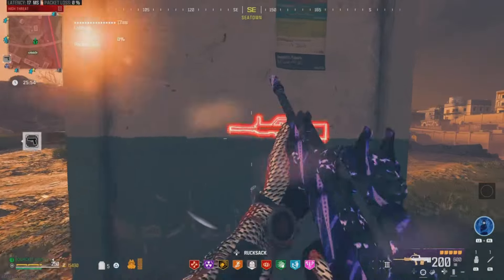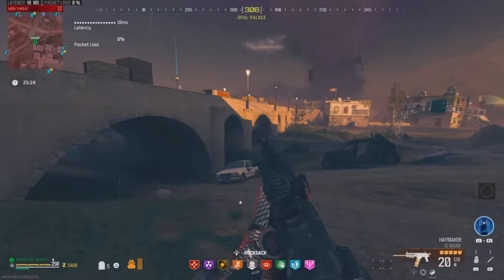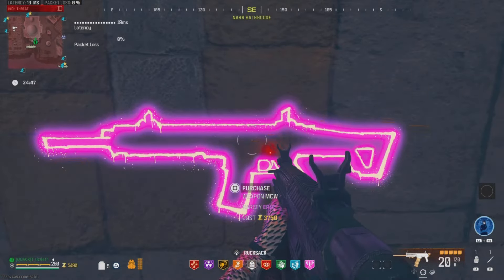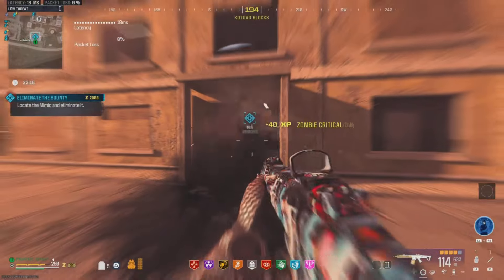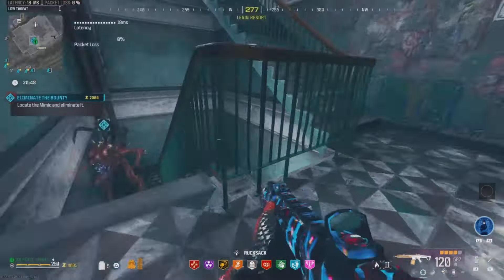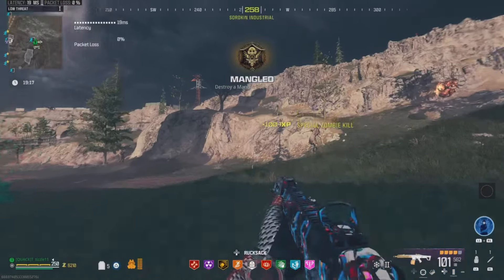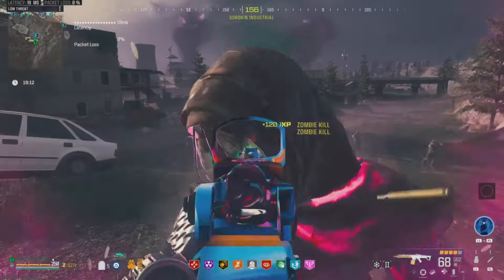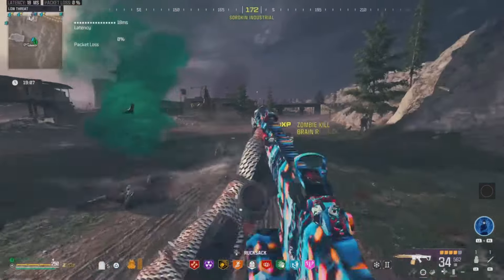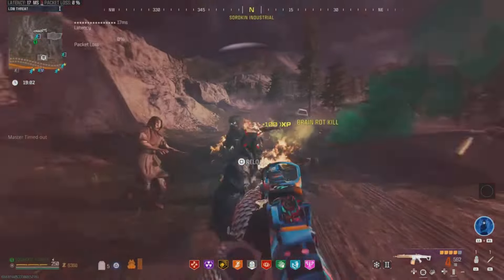Coming in at the number 5 spot and a staple for my list is going to be any gold or purple wall buy you can get in the tier 3 zone. Most players do not understand just how important the rarity of a weapon is. A gold weapon that is single pack-a-punch is a lot more powerful than a common weapon that is triple pack-a-punch, which is truly insane. In the tier 3 zone, you can get a gold weapon for around 5,000 essence every single game without the use of a tool. So if you guys are playing back-to-back games and do not have any more gold or purple tools, this weapon from the tier 3 wall will be your best choice.